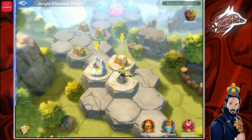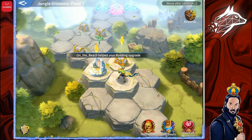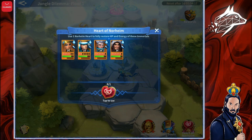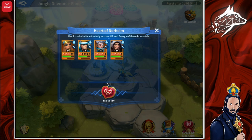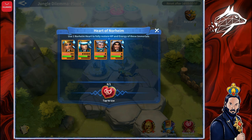In case your team or part of it dies, you can click on Heart of the Norheim on the bottom right to use one of those tokens, which you can get through events, redeem codes, or buy for 500 gems — all your Immortals will instantly revive and be brought back to full health. If you play correctly though, you won't need one, but it's always good to have an ace up your sleeve.